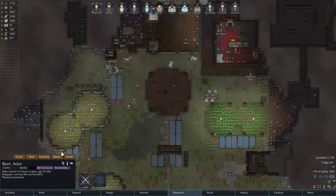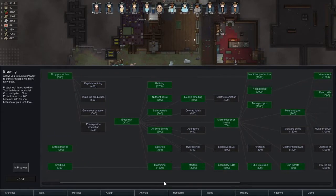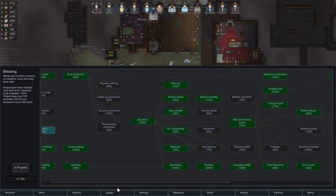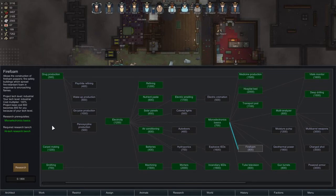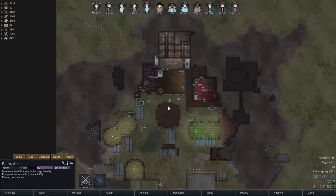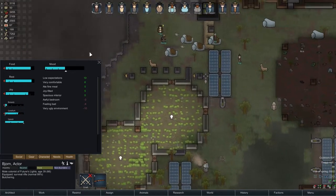Bjorn, get your joy sorted out. Medicine production is done. I don't really want to do this — we could do some brewing. I'm just trying to get everything I can researched now so we never have to build another thing again. I should focus on stuff that requires the bench, because it's easy enough to build a simple bench and do that. Fire foam is going to require the high-tech bench and stuff that also needs geothermal. I haven't done it because we don't have any actual vents here, but we're going to want that at some point.